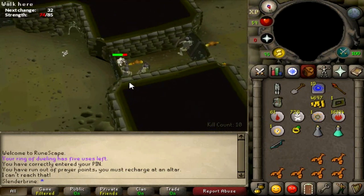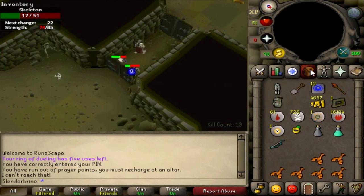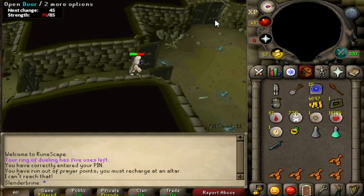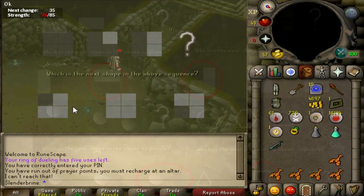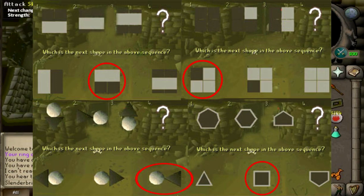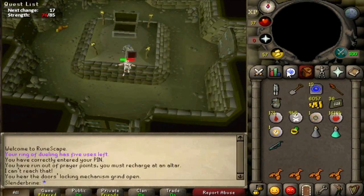We need one more kill and then we can work our way through. If you want to get bonus Bolt Racks, you can get a 14 kill count, but I don't really recommend that because Bolt Racks don't cost that much and it takes three more kills — I just recommend getting 11. There's only one door that leads to the middle, so if you go the wrong way you have to run all the way back. As you can see, we can now see the chest. Once the skeleton stops attacking us, we can rub our Ring of Dueling and teleport to Clan Wars.